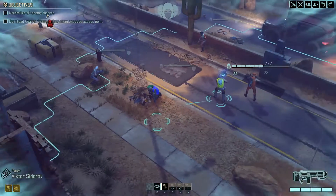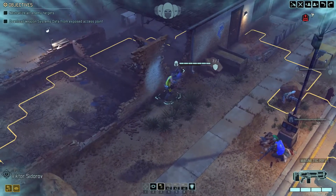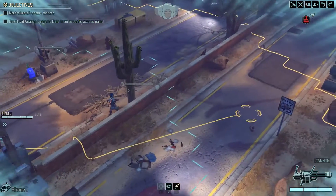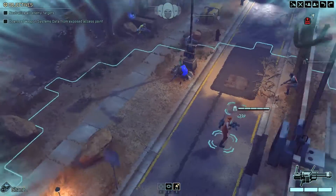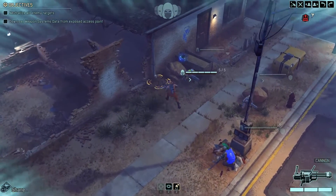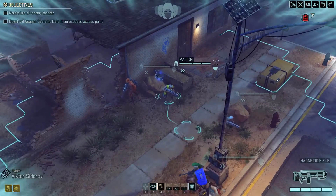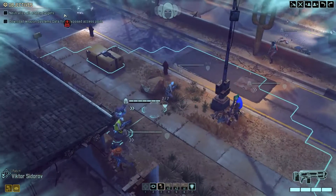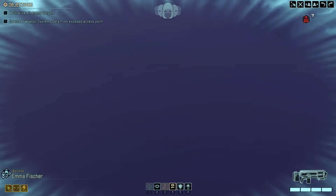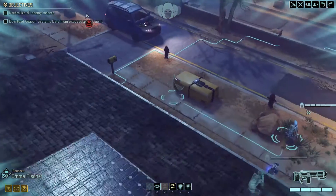Now where should we move? I don't want to trigger anything. Let's head over there — nothing. There are civilians over there. Let's get the specialist positioned. We should try to do the Black Knight facility mission eventually, but before that I want better equipment, better armor, and better weapons.